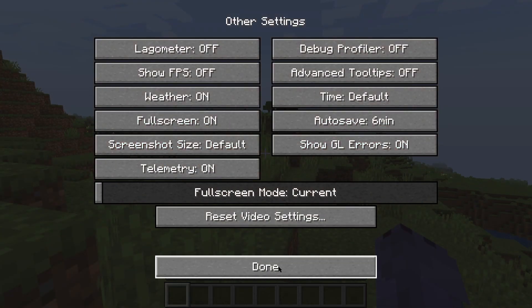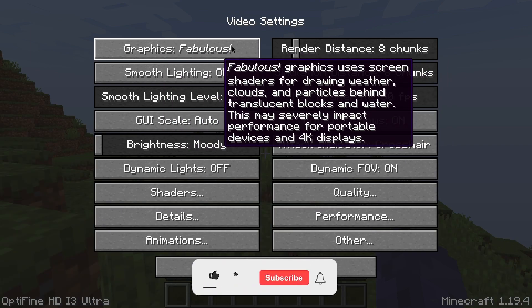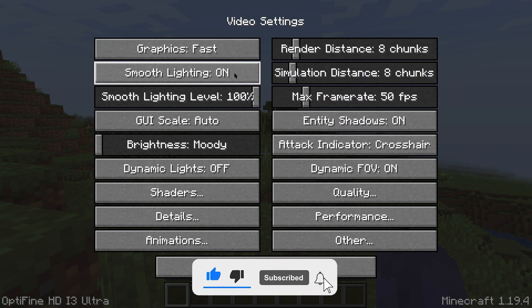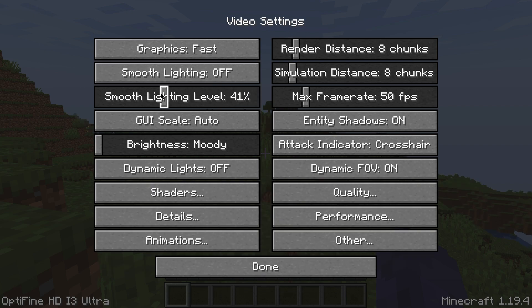Once your settings are restarted, go ahead and click Done and then come back to this menu. This is where everything starts changing. The first thing you want to do is find the Graphics tab on the top left and change it from Fancy to Fast — just click on it until you see Fast. Once you have Fast, go ahead and move down to Smooth Lighting and turn it off. Then grab Smooth Lighting Level and get it down to 0%.